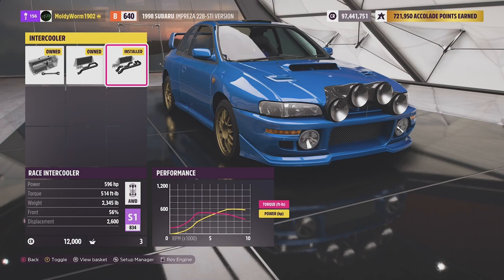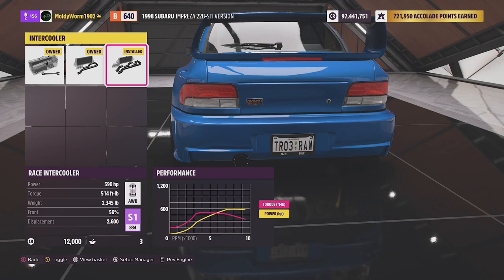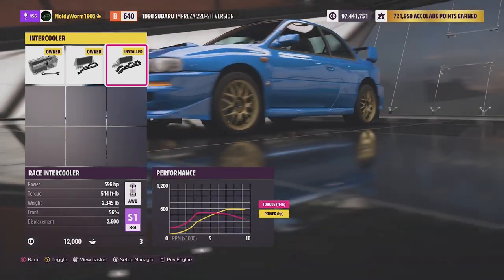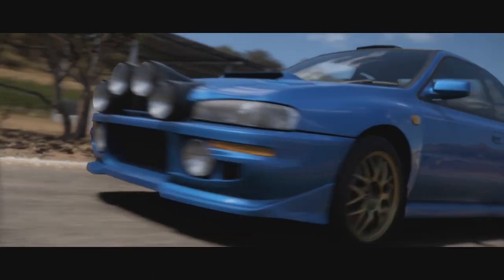We've got nearly 600 horsepower and 500 foot-pound of torque, at 2,300 pounds — just over a ton, which is not too bad. We've got a 2.6 boxer engine in there which is absolutely lovely, and we have a turbo as well. I'm going to do a little bit of tuning and I'll see you guys over at the rally course.